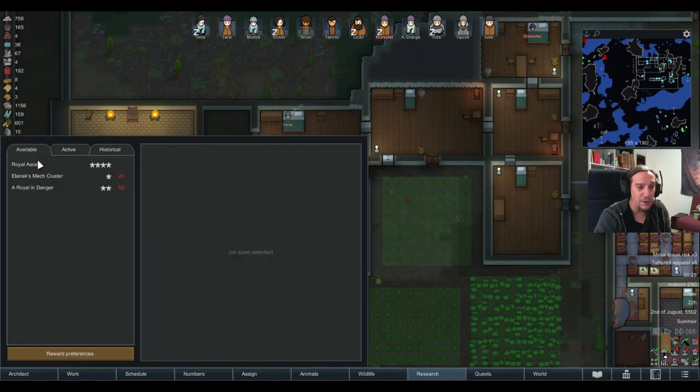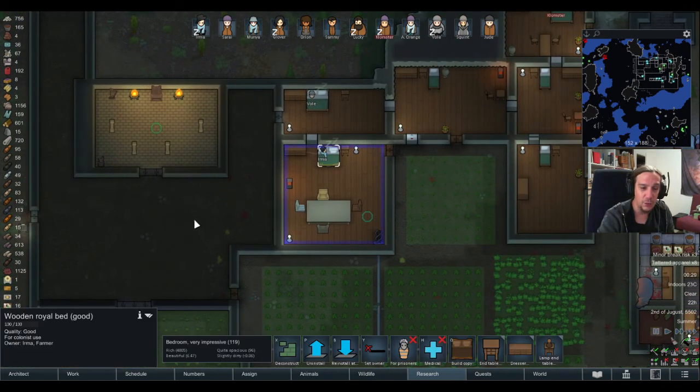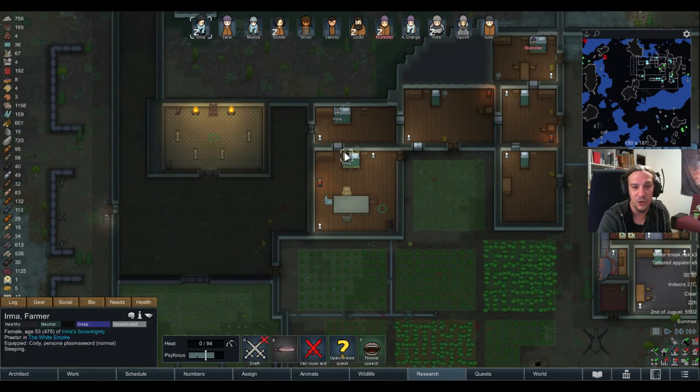The last thing I want to talk about is the Royal Ascent quest, which is the finishing quest for the Royalty DLC. It works similarly to the crash-landed spaceship ending — it's an alternative ending where you need to host a Count of the Empire, keep him happy for a certain time while getting attacked, and the reward is that your colonists can board a spaceship and leave the planet. Also worth mentioning: you can sell gold or prisoners to the Royals in exchange for royal favor, and favor is also gained through quests.